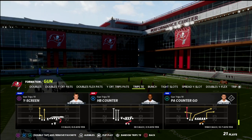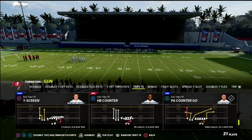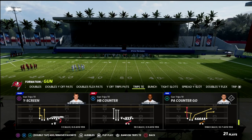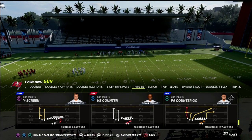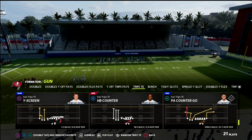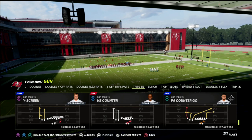If you want to get serious about getting better at Madden, I encourage you to join my Patreon membership — it's only ten dollars a month. It gets you access to all of my Madden 22 offensive and defensive ebooks — not just one, but all of them. Trip Side In is in there, Bunch is in there, You Trips is in there.